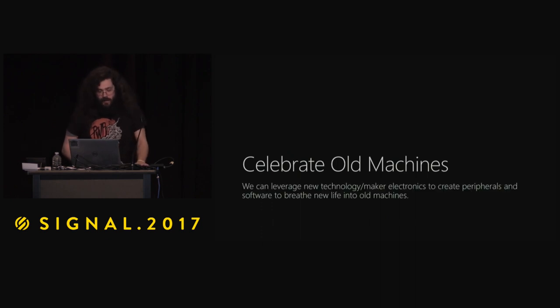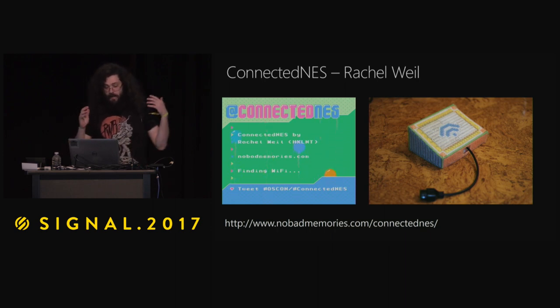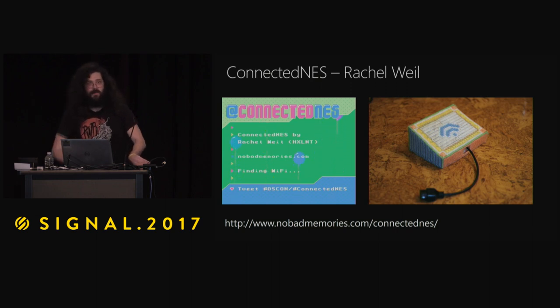I like the idea that you can celebrate these old machines if you are fond of them, and you can leverage maker technology. If I hook up an Arduino to an NES, that's like eight times faster and with a ton more RAM. Rachel Wild spoke about the Connected NES Project — it's a network-connected device using a Photon that you can plug into port two and start reading tweets on your Nintendo. It's open source on GitHub, including the 6502 assembly — there's no closed doors there, nothing black box. She revealed all of it.